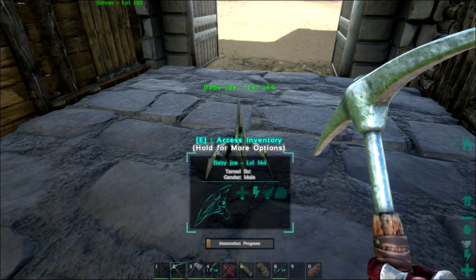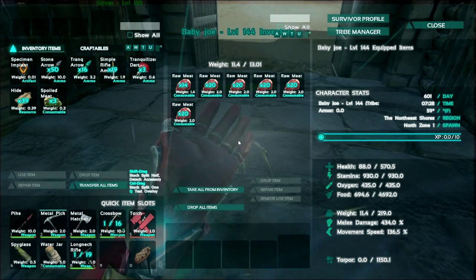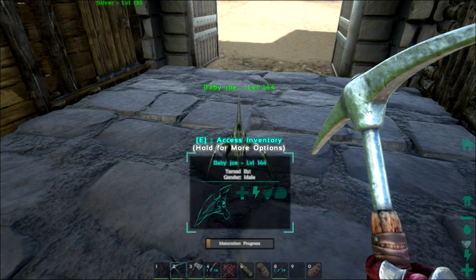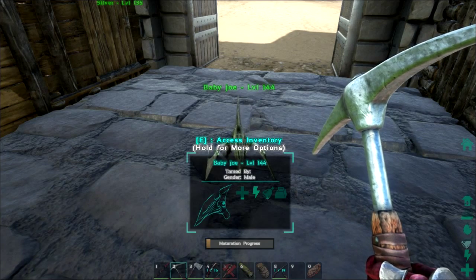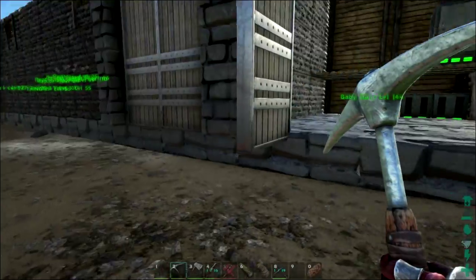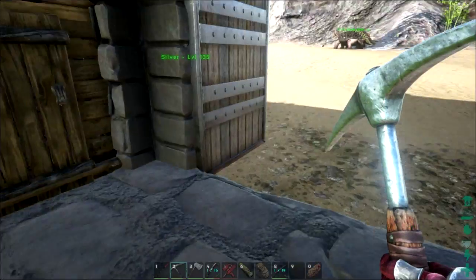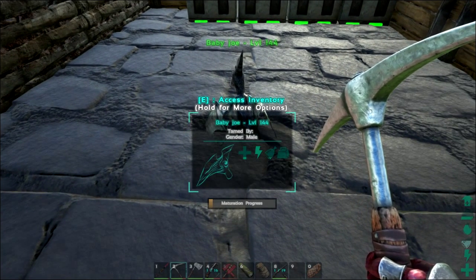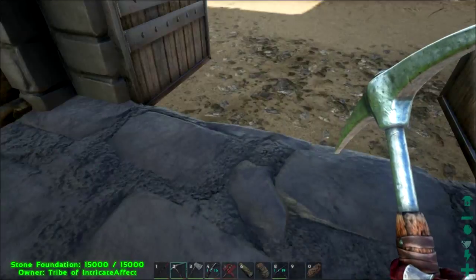We're at a point now to where baby Joe can hold quite a bit of food — he's holding six stacks. I did the math: I think he eats one every 20 seconds, which comes out to over 30 minutes. So I can fill him up with food and then go do stuff for 30 minutes before I have to come back. He's not quite at the point yet where he'll eat off of the feeding trough — I think he has to be at 10% maturation. Yeah, he's not quite to 10% yet.